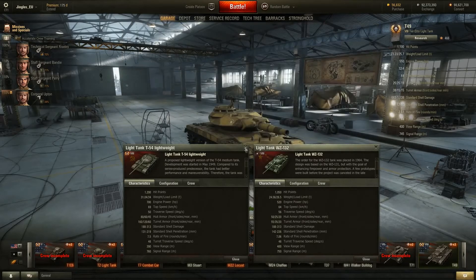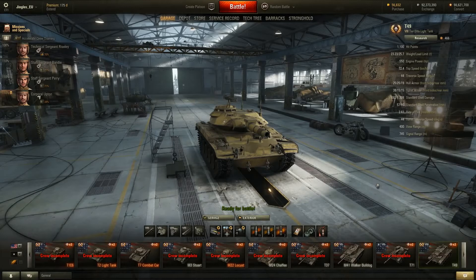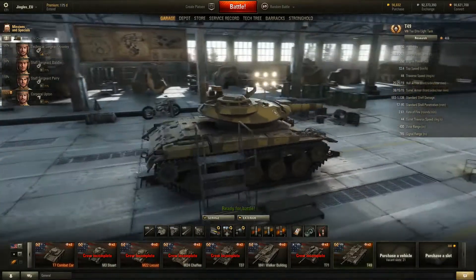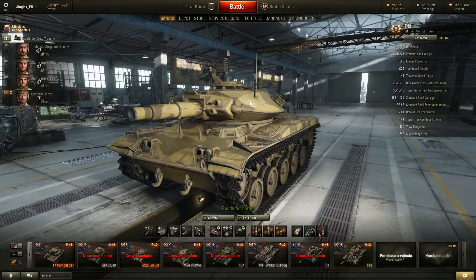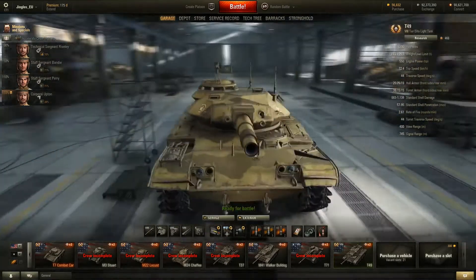Compared to the other tier 8 light tanks there is absolutely nothing special other than the raw top speed of the T49 - but that's kind of missing the point. People do not want to drive the T49 because it can do 72.4 kilometers per hour. They don't want to drive it because it's very maneuverable or because it's cute. They want to drive it because it's got a 152 millimeter howitzer. That is literally the only real outstanding feature.